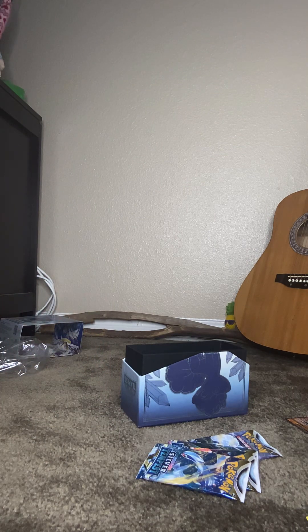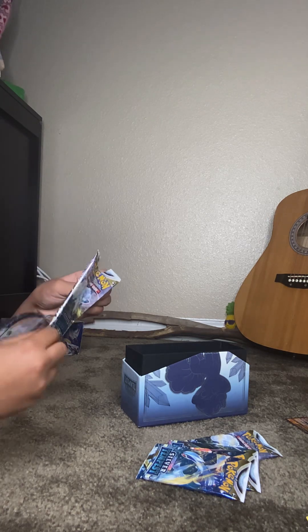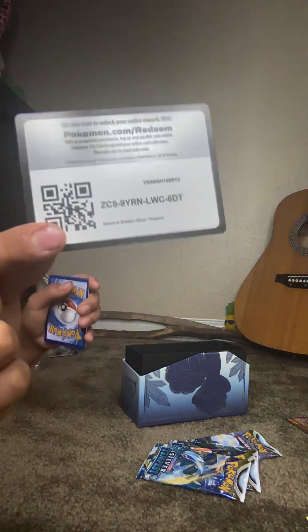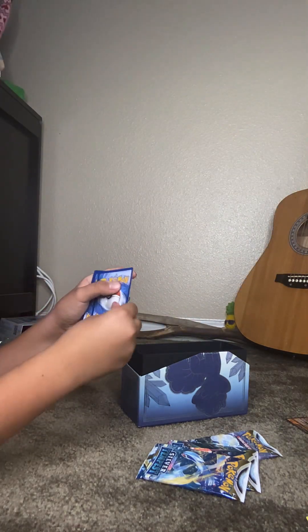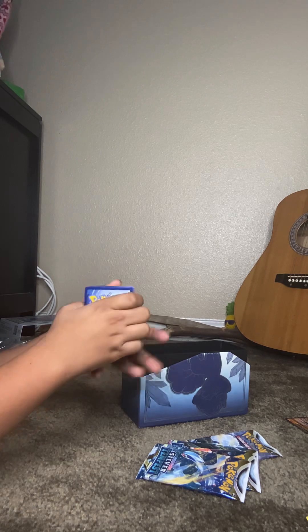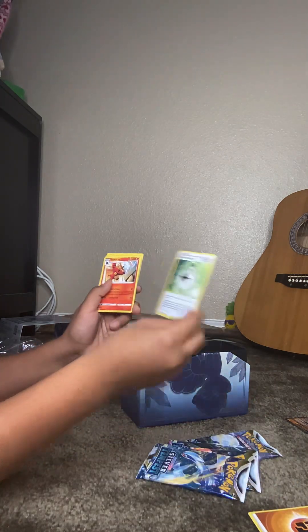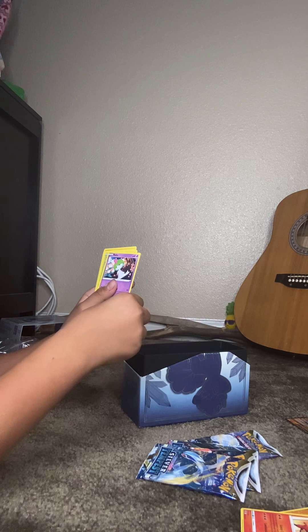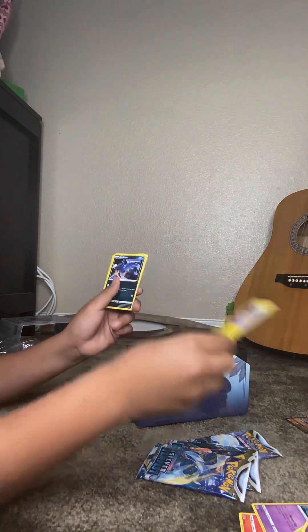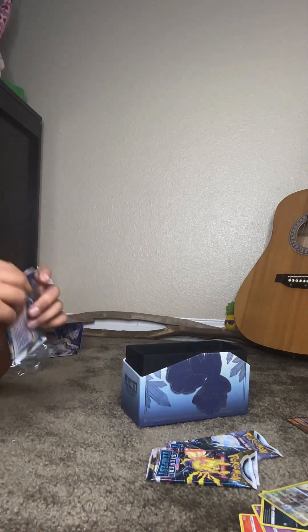Now we'll go on to our fourth one. We got Fighting Energy, an Anodyne Fight, a Fossil, a V-Guard Energy, a Choracat, a Relauts, a Durant, a Meditite, an Emugla, a Murrow, a Brewery, and a Talonflame. Well, that was our four packs — so far we only got one V, which is okay.